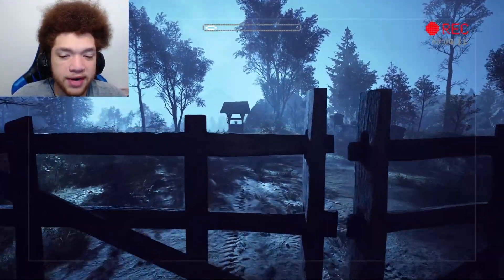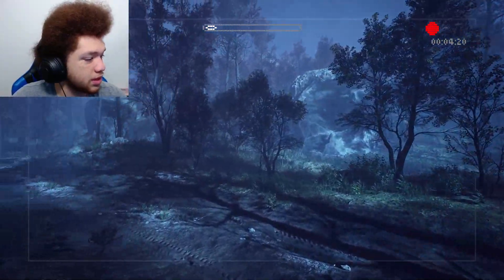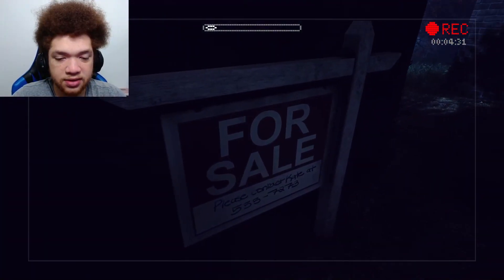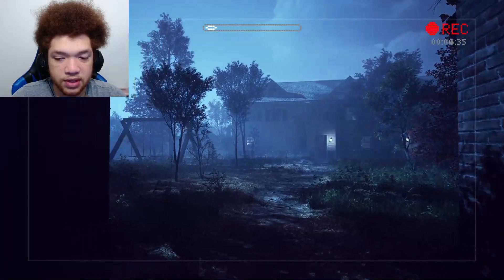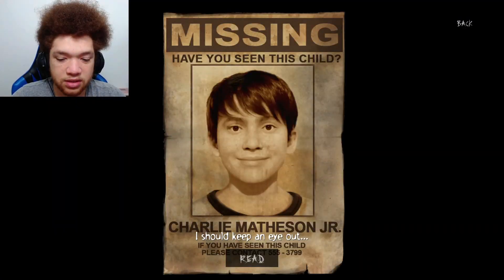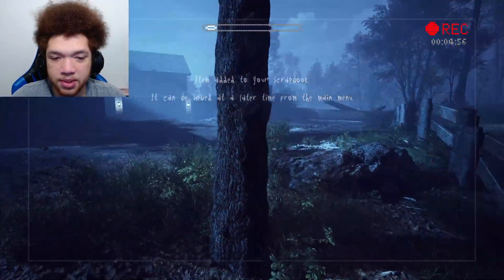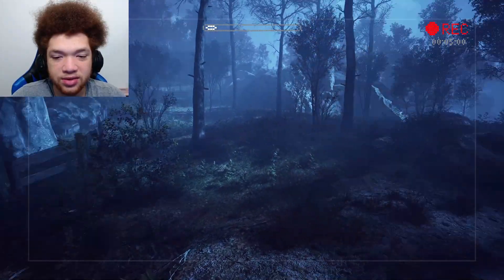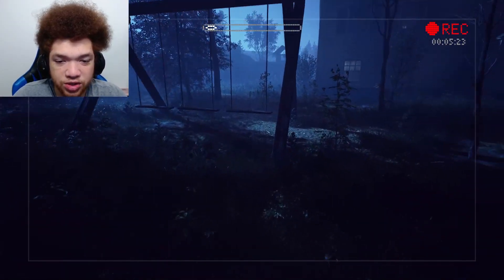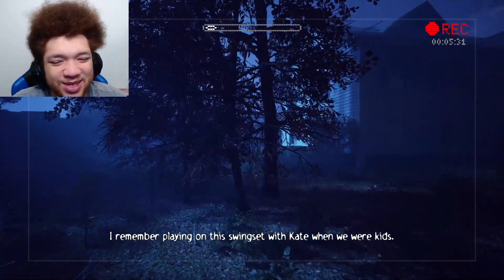I don't remember there being a well right here. Honestly, I don't remember a lot. You can always go back to the older version of the game too — they have that option if you want. There's a missing persons sign and a for-sale sign over here. I pick it up — Charlie Mathson Jr. — everything's saying 'have you seen this person?' Item added. I hope that doesn't start an easter egg because that's not what I want to do yet. Just look at this — touch the swings — this is so pretty, I'm geeking out.